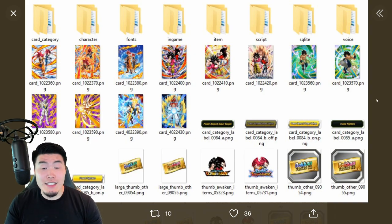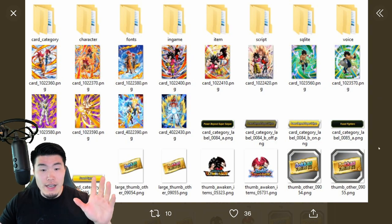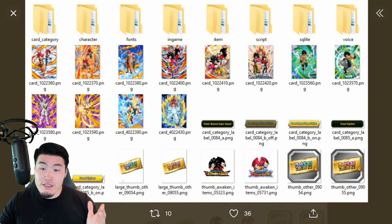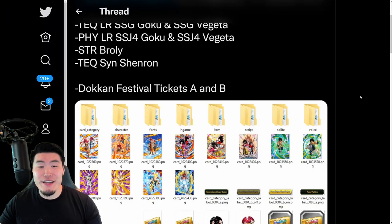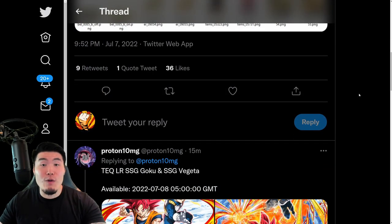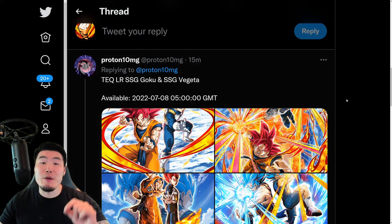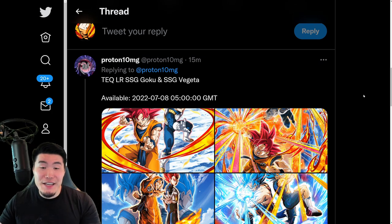And yeah, that's basically it. They also added the categories for the new characters, which are Fused Fighters and also Power Beyond Super Saiyan. And yeah, that was the data download. As far as the release date or release time for the banners, it's going to be 5am GMT on July 8th, which is going to be 1am Eastern Daylight Time.